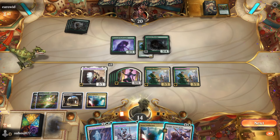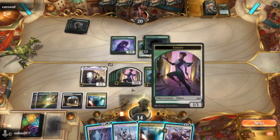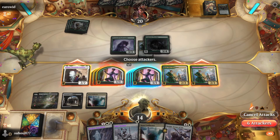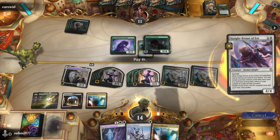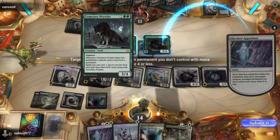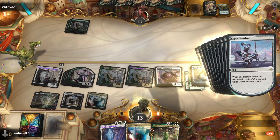We attack for 10-14 damage. We use Skyclave Apparition to exile their threat then cast Knight-Errant of Eos, tapping all five creatures to convoke it. We get another Skyclave and Imara from the convoke effect. Skyclave exiles two things — in this case we don't care about them getting tokens back. We play Esper Sentinel and Imara.